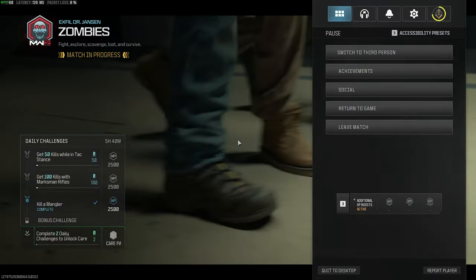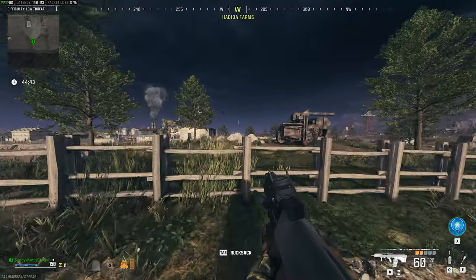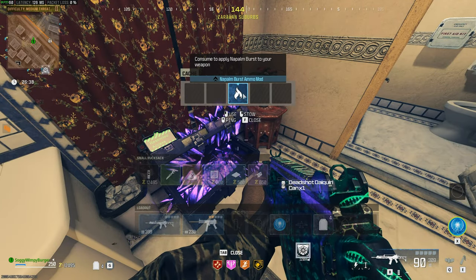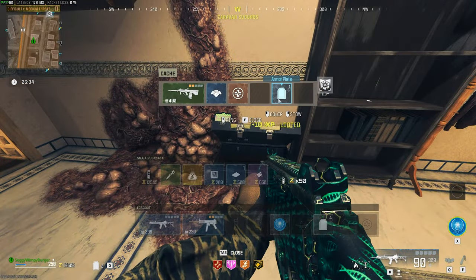Now we just need to spend probably an hour finding this thing again, because this game really enjoys throwing you around for some reason. Hopping into a new game, we simply need to find this mod once more — this could take two minutes or half an hour. We'll have to see. And finally, after about four of these things, we've finally got a Napalm Burst ammo. So I'll take this and now we can continue with this mission.